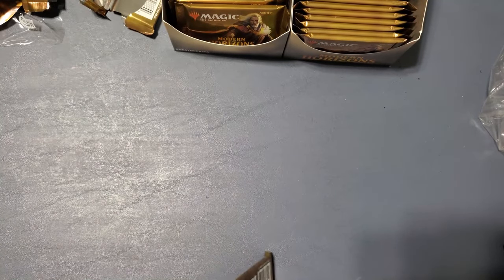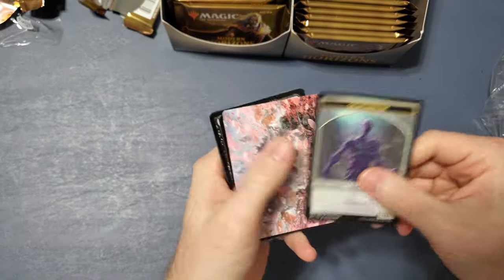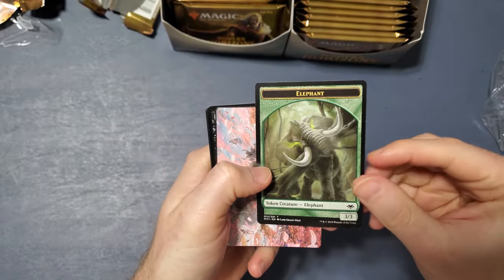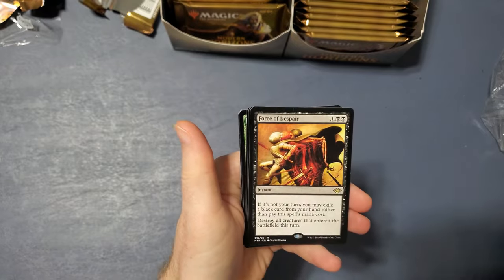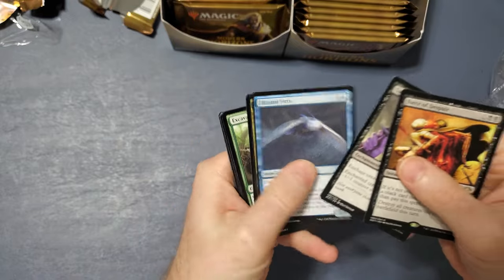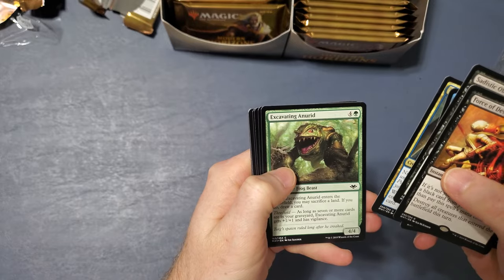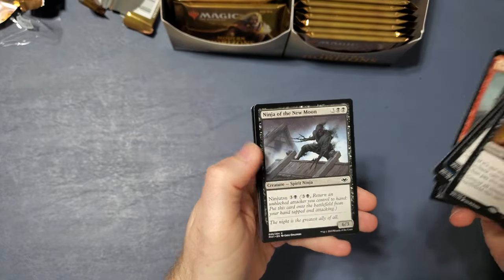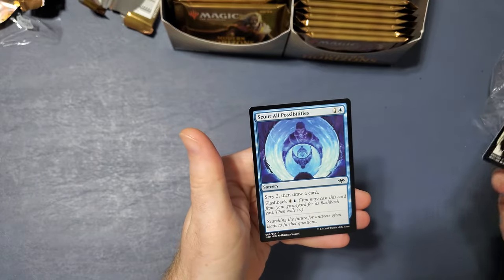That's a token — that's not bad, maybe it was already like that. Snow-Covered Swamp, Abominable Tree Folk, Force of Despair, Sadistic Obsession, Blizzard Strix, Ingenious Infiltrator, Excavating Inarid, Stream of Thought, Venomous Changeling, Orcish Hellraiser, Ninja of the New Moon, Bellowing Elk, Quakefoot Cyclops, Stirring Address, Scour All Possibilities.